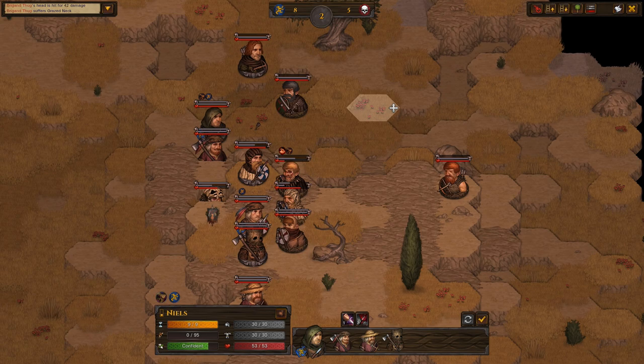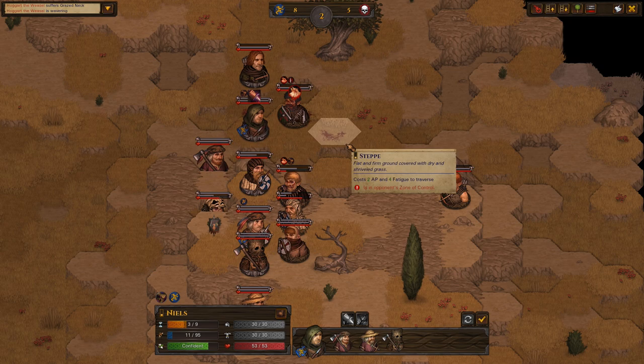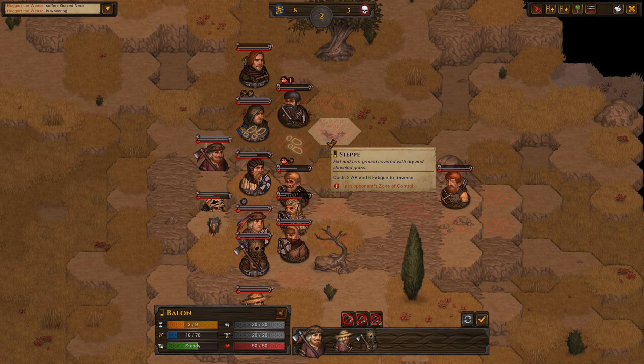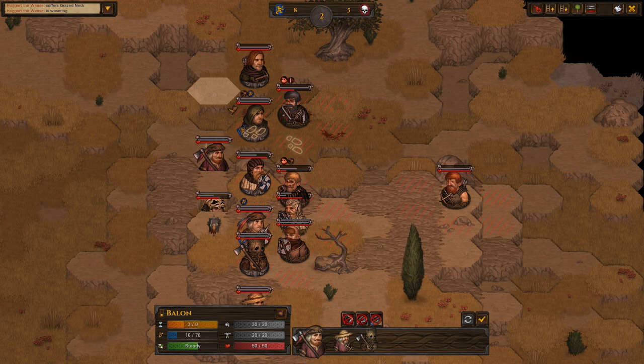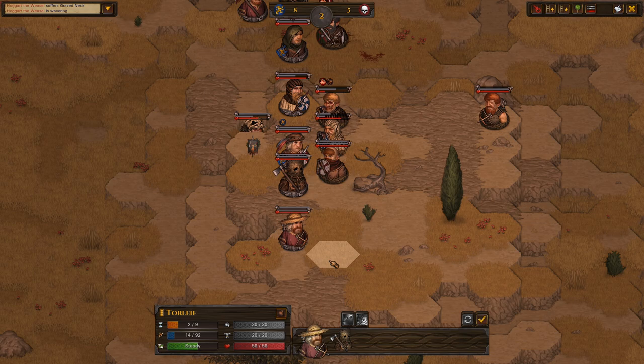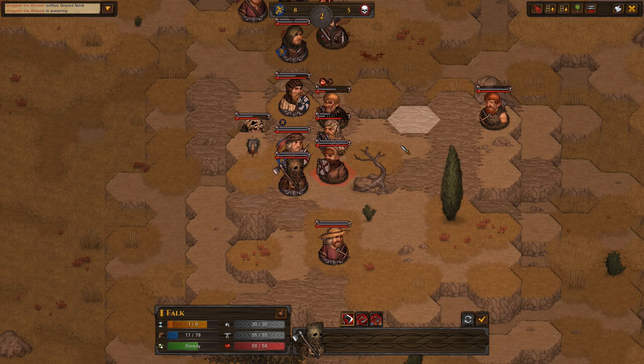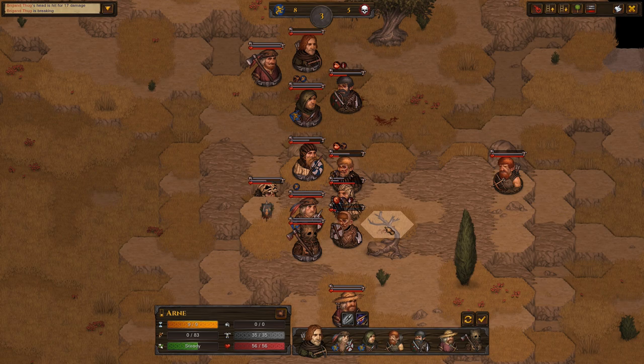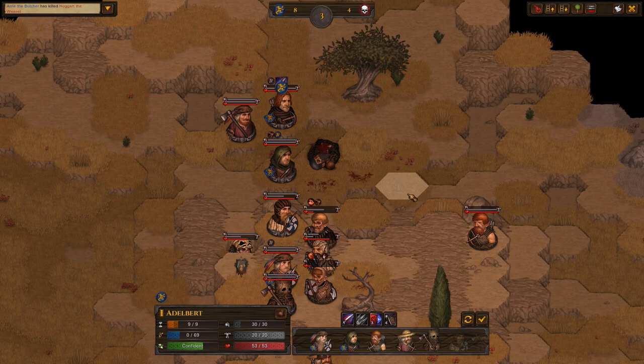Let's engage this guy before he attacks our ranged — he should go down pretty easily. How's our armor? 30 and 20 — yeah, that's a little bit bad, in fact that's kind of really bad. I don't want to engage this dude just yet. 21% with the two-hander — that's really low, mostly because this guy's skill is crap, I think. 51 — not exactly good, but let's try. We actually hit him! We almost killed him on the spot.